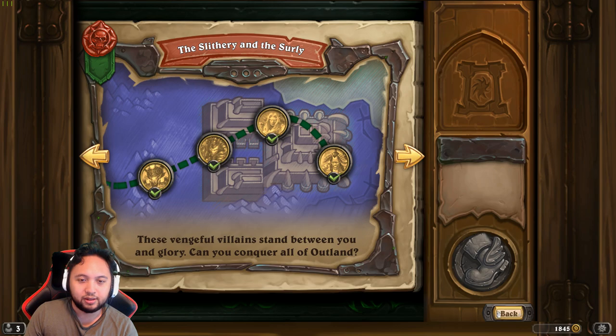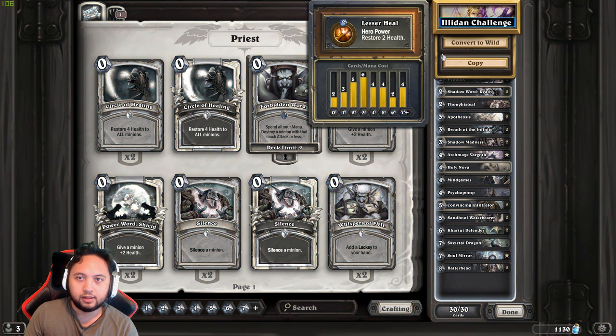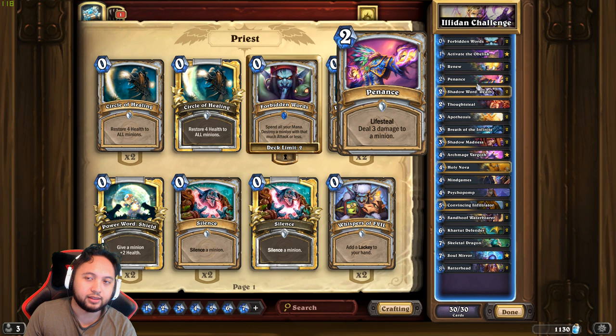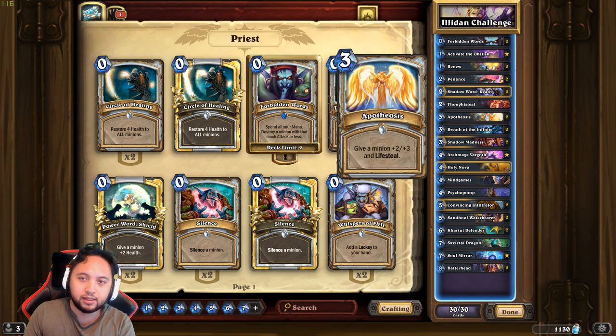Let me go ahead and show you guys the deck list real quick. Illidan challenge — this one. Add Forbidden Words, obviously for removal. You just get a ton of value out of it. Renew to help the quest — discovering spells is not bad. Penance — I think you really want to get this early on for clearing their Fortitude and other minions. Shadow Word: Death — no need to explain that. Thoughtsteal, just good to get their cards since their cards are usually pretty strong. And this one is actually pretty important because when your minions have Lifesteal, especially if you're buffing them with the new hero power, it becomes really strong.